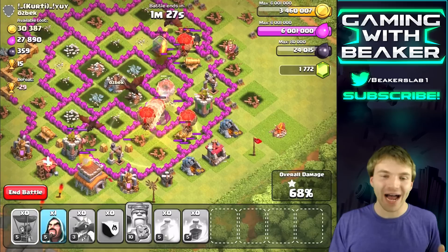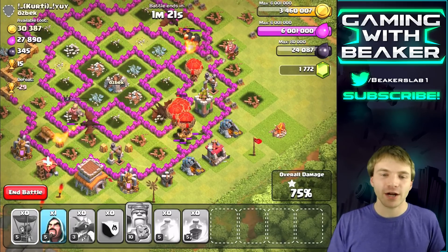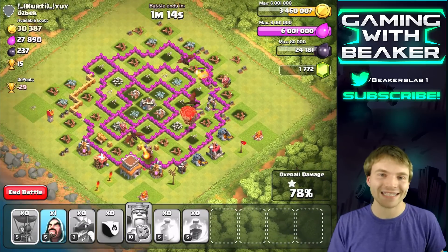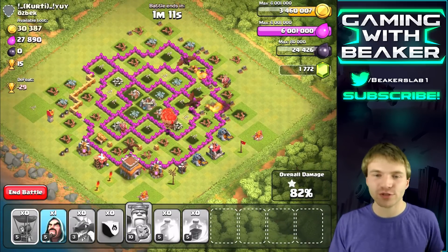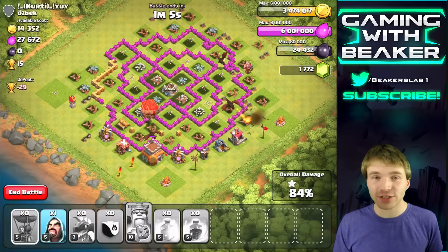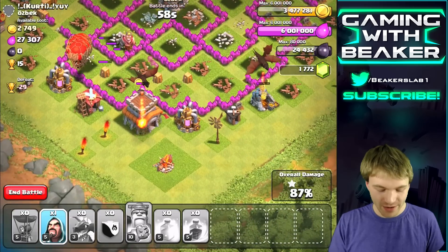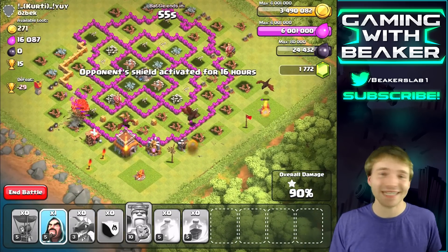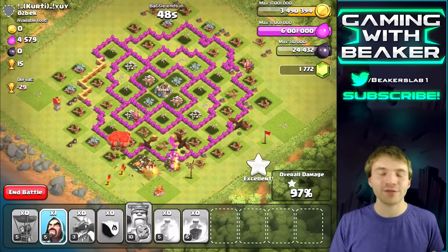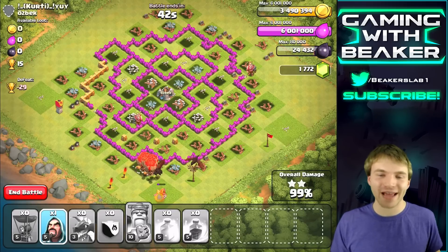This is an awesome strategy. Keep in mind we only had four dragons — the dragons are not the highlight of this army, it's really the balloons. Balloons are precise, they go exactly to defenses. Balloon dragon at townhall 8 is even better than balloon minion because you have level 3 dragons which are pretty powerful, and you don't have to spend dark elixir like you do with balloon minion. The only downside is it takes longer to train, but this is a powerful army. Especially attacking other townhall 8s, you can't go wrong.